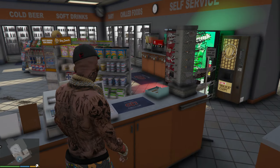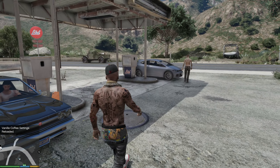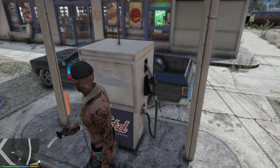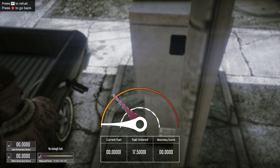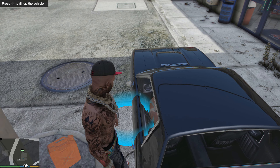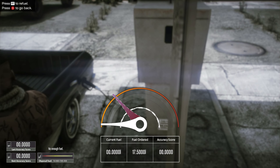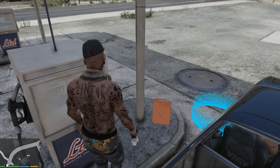Let's check out this other customer - looks like we probably need to pump somebody's gas. They want us to pump their gas. Let's go ahead and refuel. Not enough fuel - current fuel, not enough fuel. Sorry dude, did you pay? I don't think you paid. Yeah, I think this is working with you buddy.